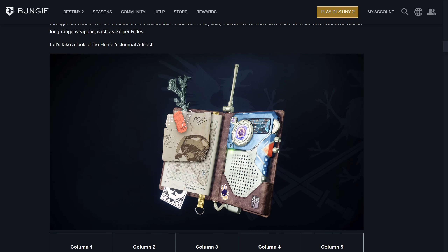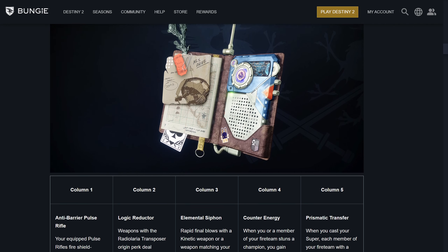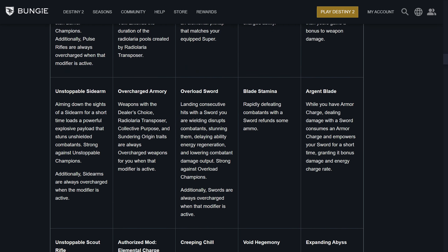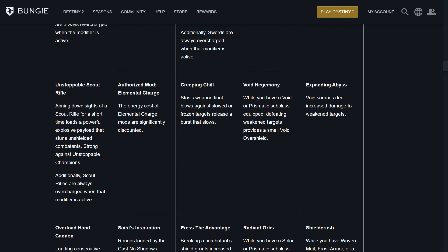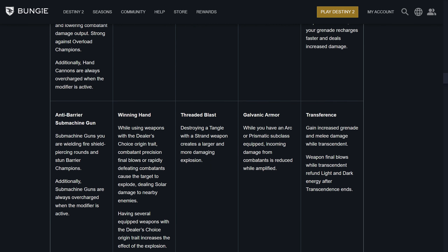The big thing that we got is the Artifact Preview, which I'm going to go from left to right as basics as always. In Column 1, we first have Anti-Barrier Pulse Rifle, which means Anti-Barrier Outbreak Perfected — which always sounds great. Unstoppable Sidearms, which is a little bit more tolerable just because you only need to shoot once, so you just need to have a utility sidearm. There is also Unstoppable Scout, which is generally good because you can keep at range and still have something decent for damage. Then we also have Overload Hand Cannon, which is a little rough — you do have to hit something a few times to load the Overload shot, but Overcharge Hand Cannons is always great. And then Anti-Barrier Submachine Gun, which in perspective is a little bit rough because you do have to be up close, and most SMGs will take more than one magazine to actually break shields.